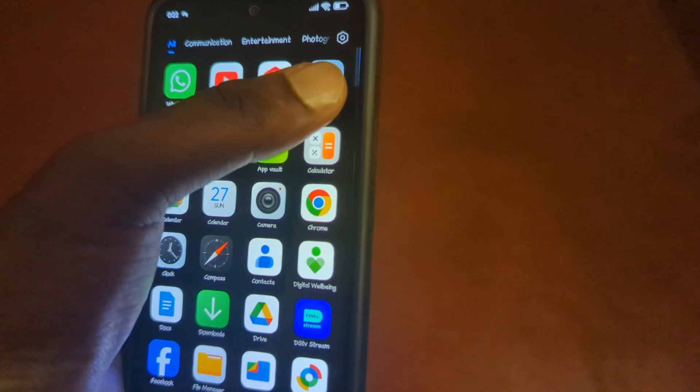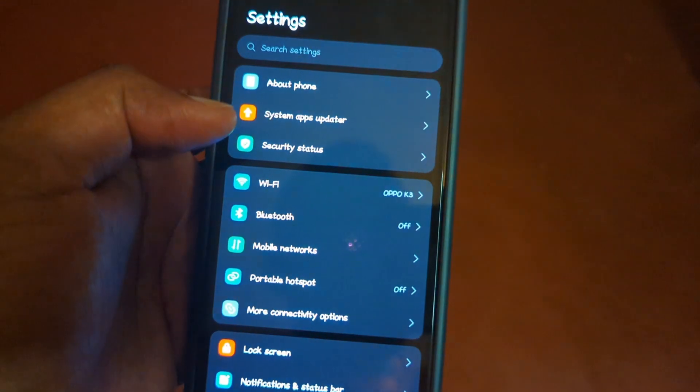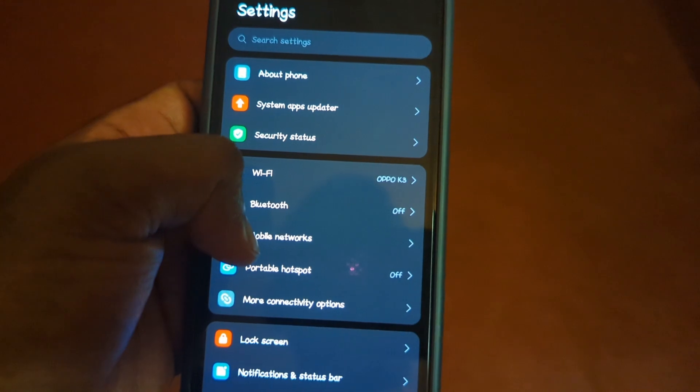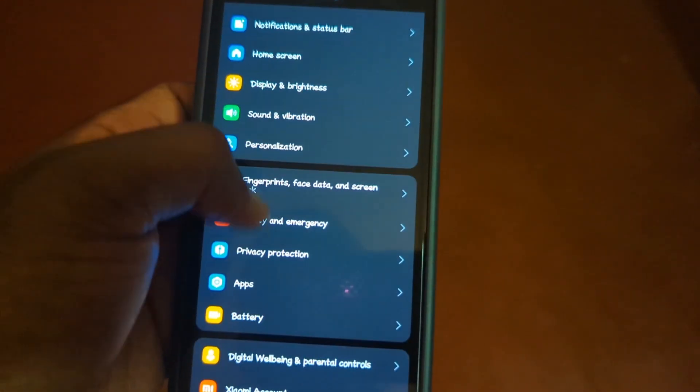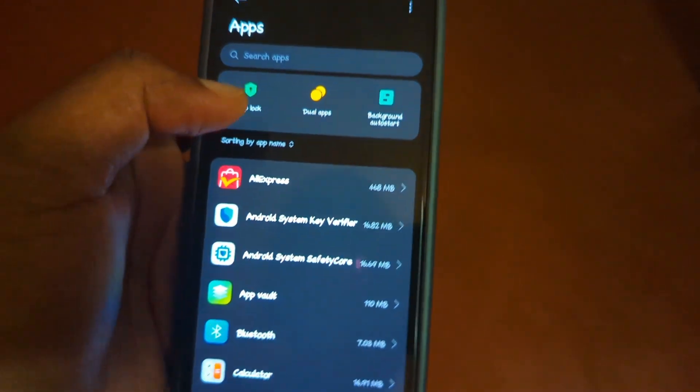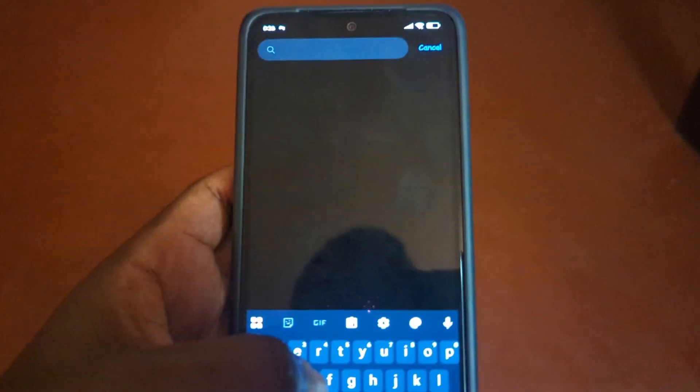Get your device and go to the settings. When you go to the phone settings, you'll move down to what they call Apps right here. Tap on Apps — when you tap Apps you're going to have the search apps option right there. Now you're going to search for what they call the Game Center.